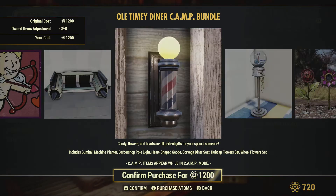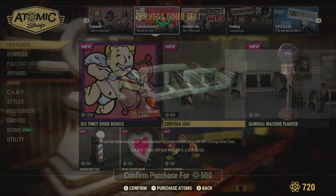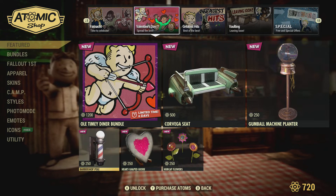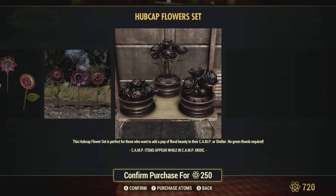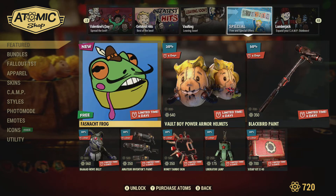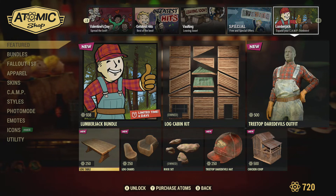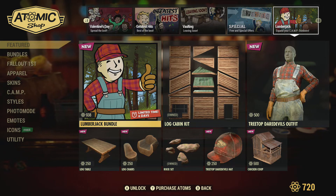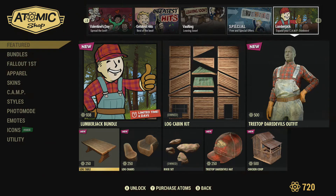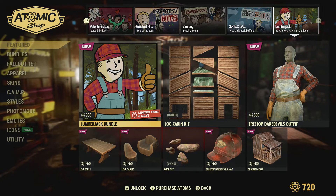Then we have some Valentine's stuff still around, or some of it at least. There's a Dino set — we saw that last week, nothing really interesting. Hubcap flowers, which are kind of cool. Actually, we've lost the Valentine's stuff without warning. So for those that didn't get that stuff or were hoping to get it, they missed out. It didn't have any time limit shown, but I think they should have put a notice saying it's going to disappear in five days or whatever — like they normally sometimes do.